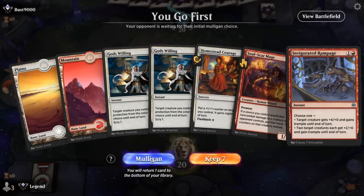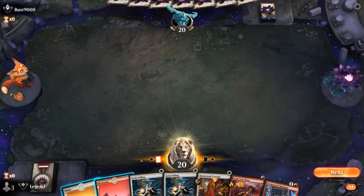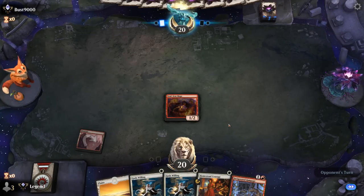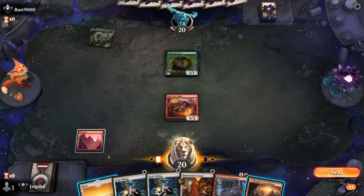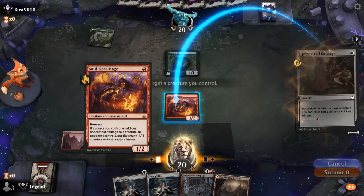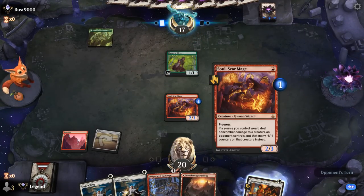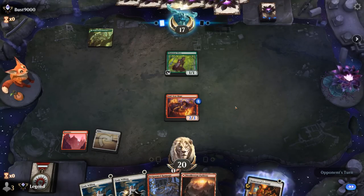Game 3: we're on the play with an acceptable — though creature-light — hand. We do have ways to protect our Soulscar Mage with God's Willing. Luckily no removal on turn one. Let's just Homestead Courage to grow the Soulscar. We're kind of all-in on our one creature here, but it's unlikely the opponent can deal with Soulscar Mage at 3 toughness next turn.